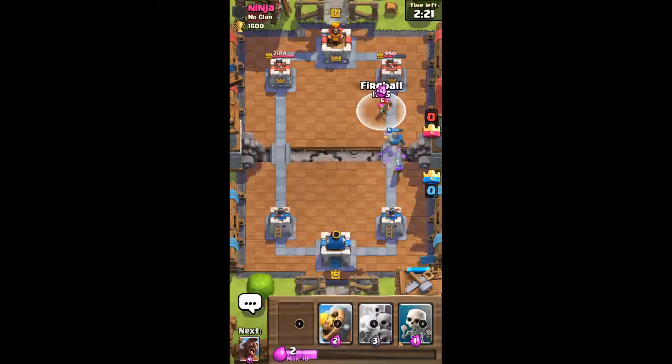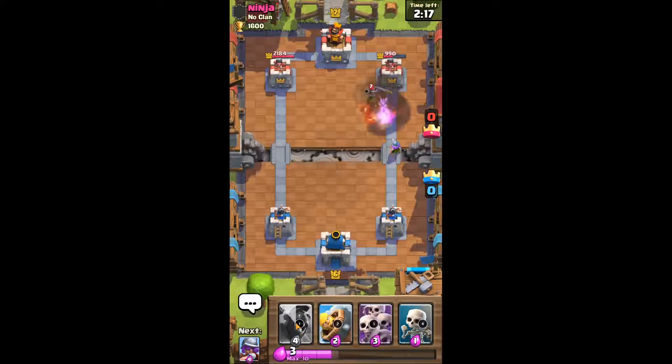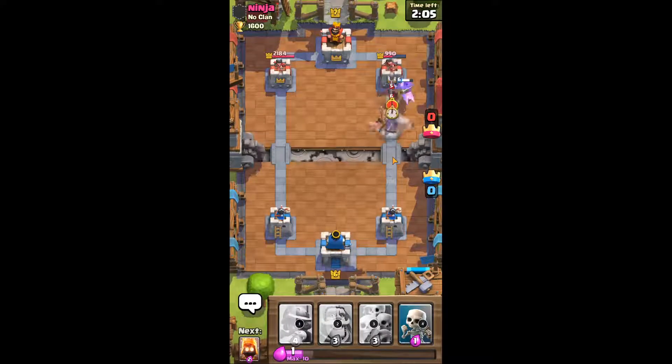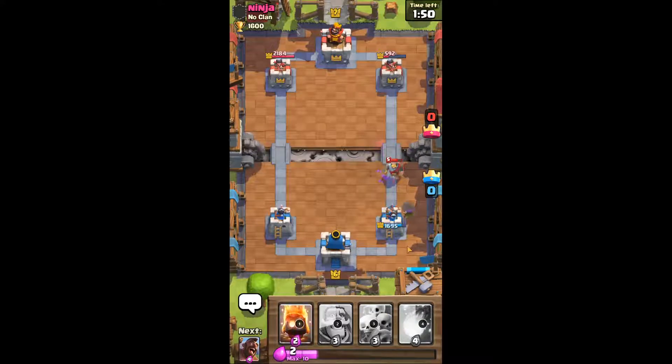Let's fireball that. Let's go back to hog rider. A lot of the times people like to scare me at the bridge. Two hits off the tower. I notice you can use skeletons to distract their knight and whatnot.